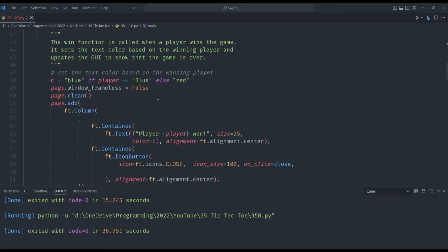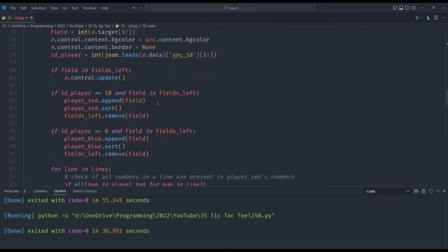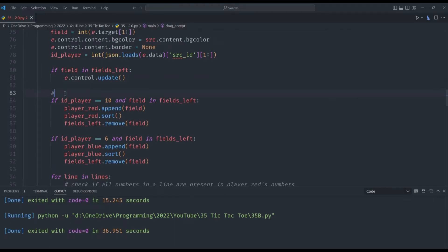This adds a new layer of strategy to the game, as players will need to think ahead and plan their moves carefully in order to succeed. To implement these new features, we will need to add a new variable called Fields Border and use the Border method from the FLAT module to outline the field.